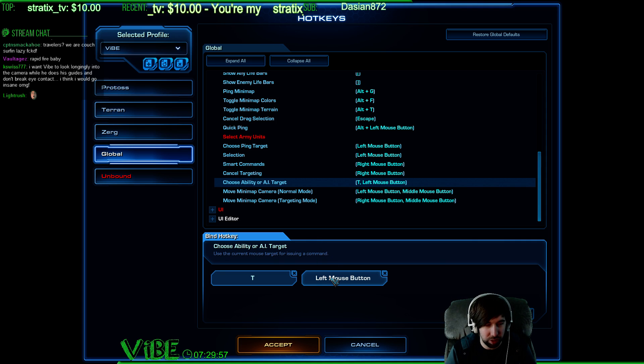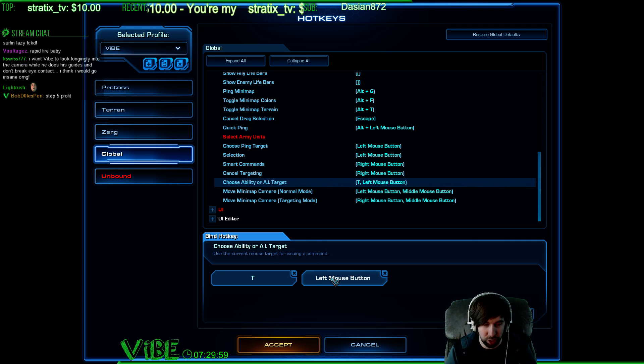Now the last thing you want to do is remove left click on this — don't touch that. But on your screen you should have one empty box, and that's where I put T. You yourself do not have to put T, you can put whatever you want in there. But I like T because ever since Wings of Liberty, infested terrans were a big thing, and T is the hotkey for infested terrans. So if you just hold T down, it doesn't just shoot one — it shoots a bajillion. Whatever you want, make it that hotkey.